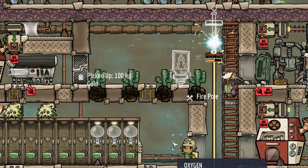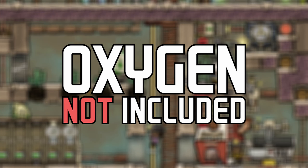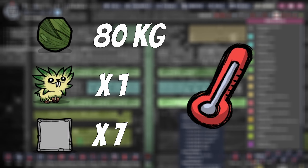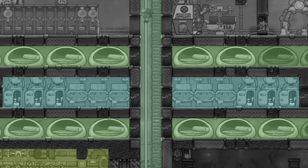Hey folks, this is Aiming4gaming and today I'll show you how to build a park anywhere you want in Oxygen Not Included. To do the trick you'll need 80 kilograms of algae, 1 peep, 7 tiles of floor in your base, and something hot. With only that you'll get this neat plus 6 morale bonus for duplicants.